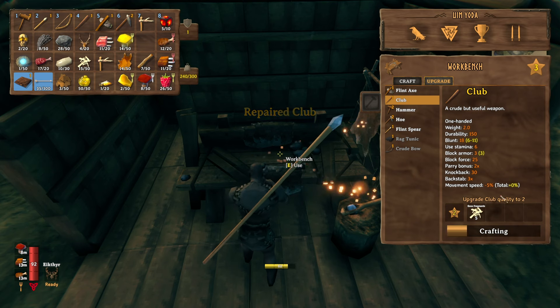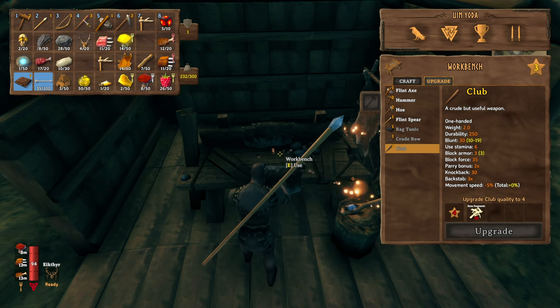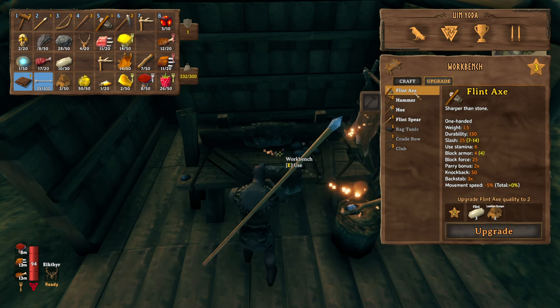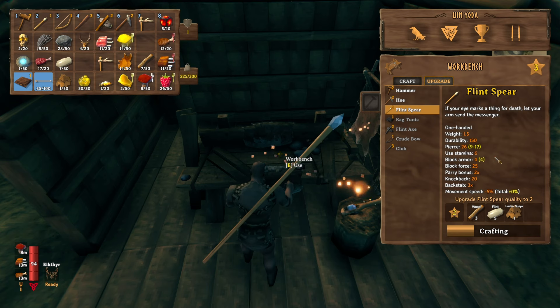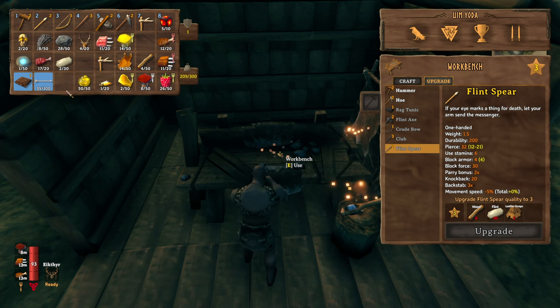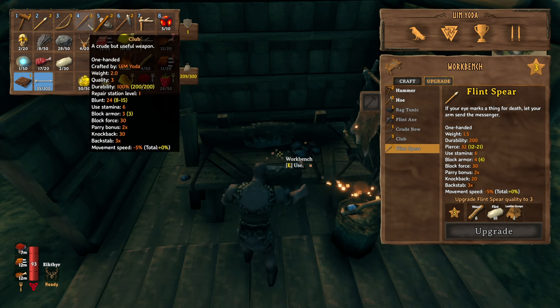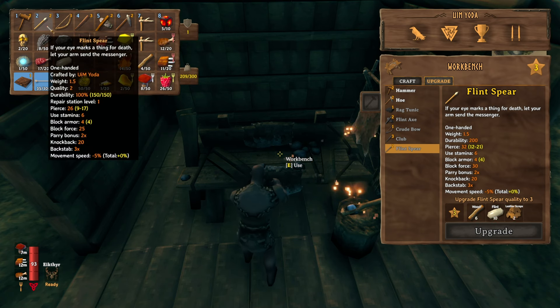I'm finally upgrading some of my stuff, which is super helpful. Different mobs have different weaknesses — skeletons are very weak to blunt damage. I have a spear which is stronger, but pierce damage doesn't do a lot against skeletons, whereas the club does a lot. It's very helpful to get the club upgraded to take out the skeletons, which are a problem in the black forest dungeons. The other stuff in the black forest are basically stronger Greydwarfs, and the spear is a lot better against those, which is why I have both a spear and a club.